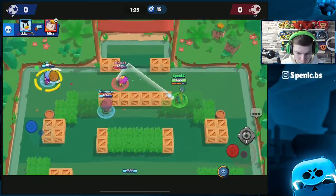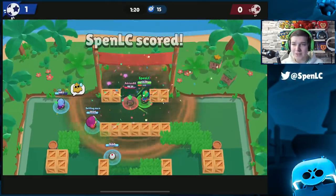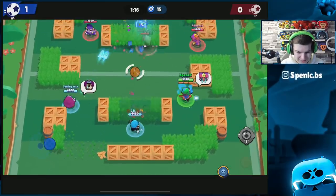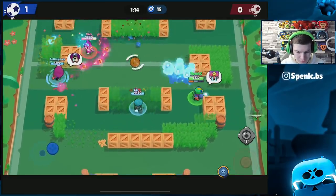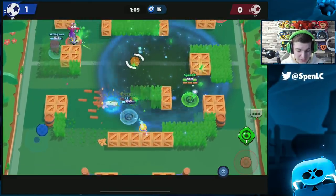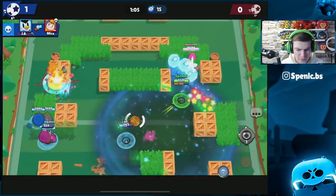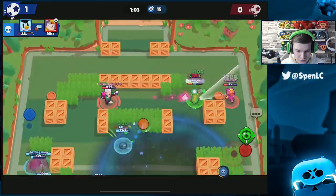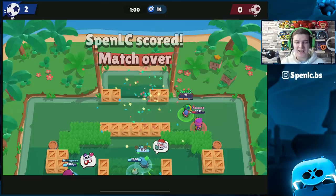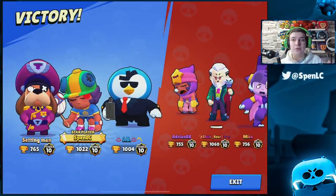Sandy is another meta brawler but it's really just the super that makes it work. On really grassy maps especially, you can throw that super into Byron's face and he's forced to fall back because he can't regen. Sandy is a really good pick against Byron — use that super, get up close, and basically free-tap him. It's going to be pretty simple.